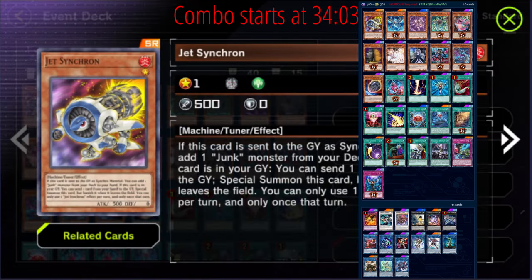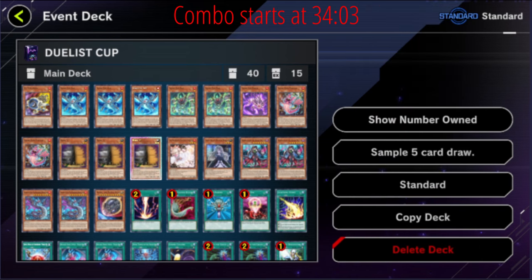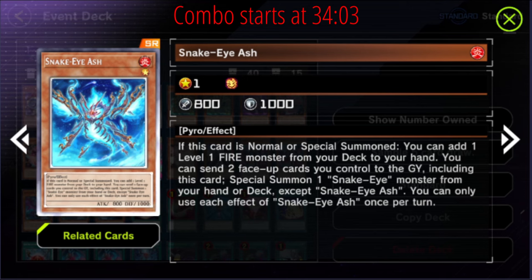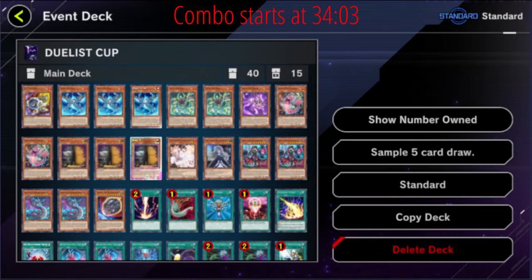Jet Synchron — I cannot believe this card is not banned. It's so good even by itself and it's searchable with all of the Snake Eyes stuff. Then we have Ash — this is Snake Eyes Ash, not Ash Blossom. It's the best starter in the archetype; it's definitely the best card you want to see in your opening hand. It enables the FTK and enables OTKs if you're going second — it's so important to see this card.